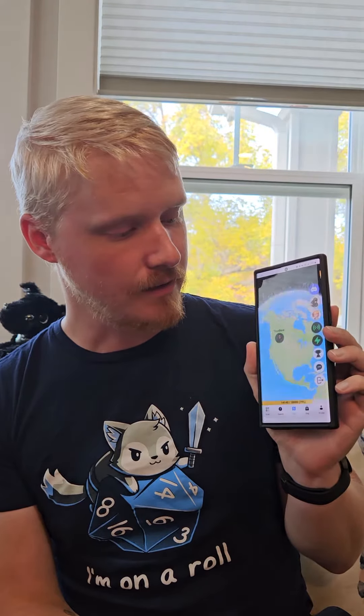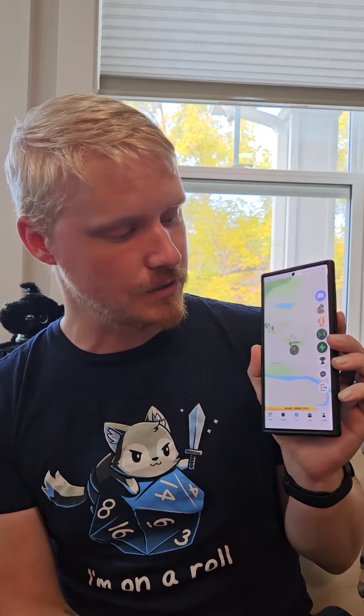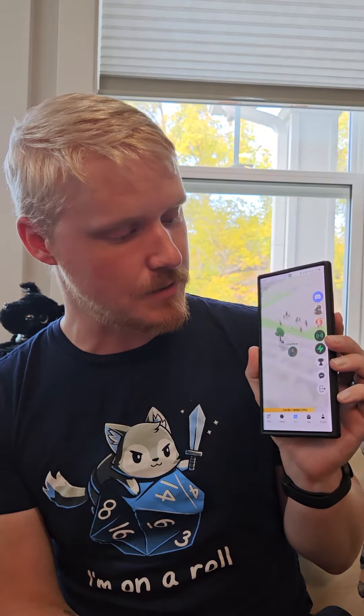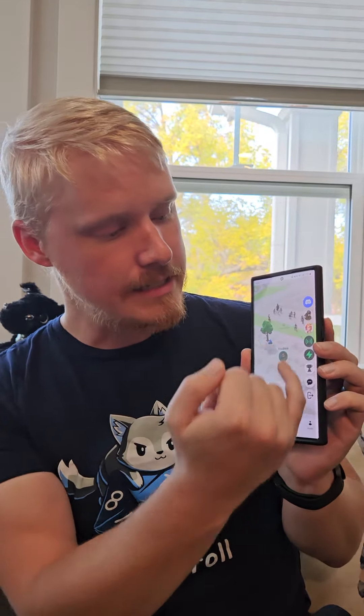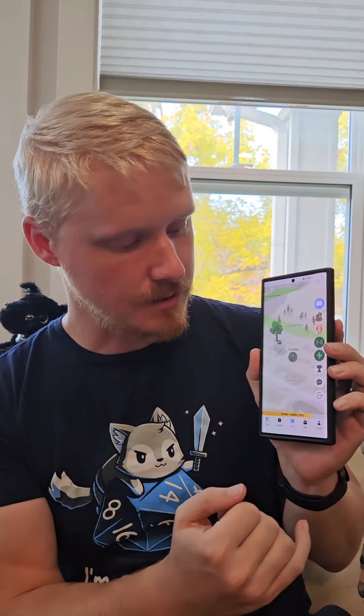When you go to the app it's gonna load up and ask you to sign in first. Once you are in, it's going to zoom in on your location. We can see the game zone here, my character, and some of these buttons along the side — though some are going to change as they're just here for testing at the moment.